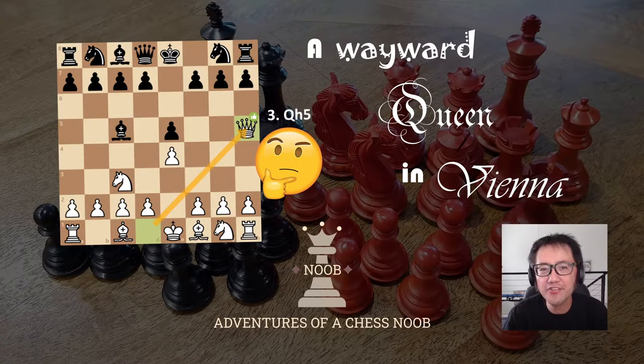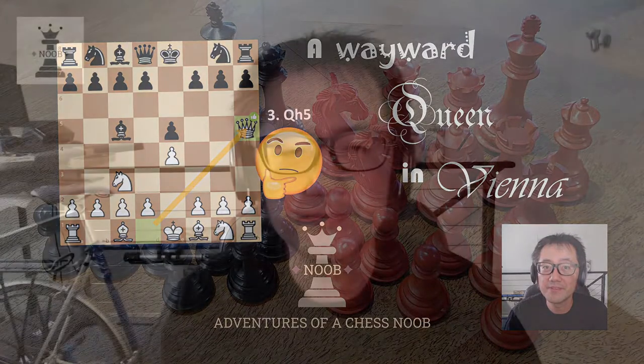Hello, this is Vitualis, a chess noob, learning and having fun with chess. Today I played a super fun dynamic line in the Vienna game. I normally play 30-minute games and this was a rapid 10-minute game where there were tons of errors from both my opponent and me. In this game I played a Wayward Queen, that is an early Qh5. Please enjoy!